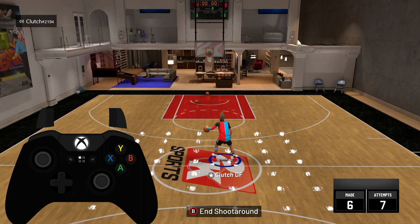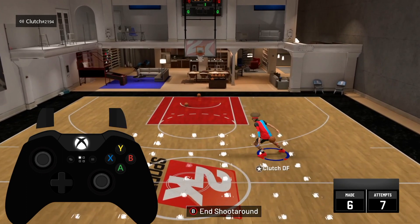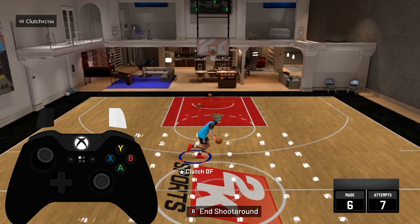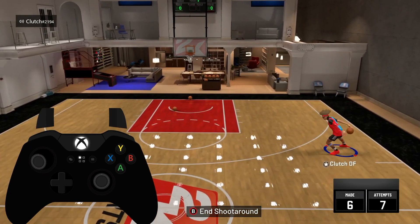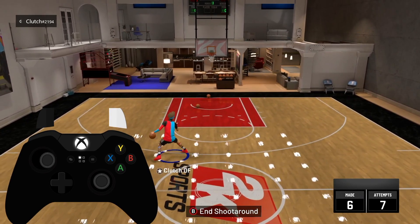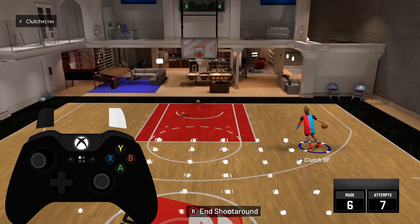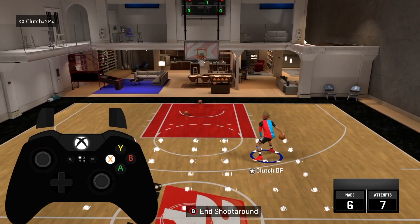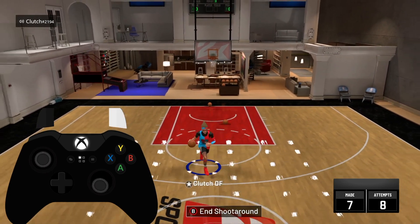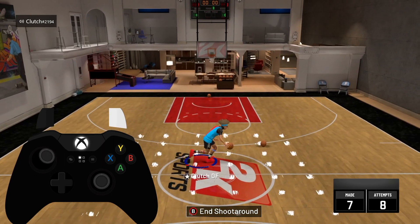Now that you're in your MyCourt, let's get to dribbling after this patch. This is what the behind the back looks like now — you can't really hesitation out of it right away. Once you do it you have to keep running and then hesitate, so it looks super slow and it's just not good anymore. You can't do anything out of it quickly. So instead of relying on that move, we're going to do something else.